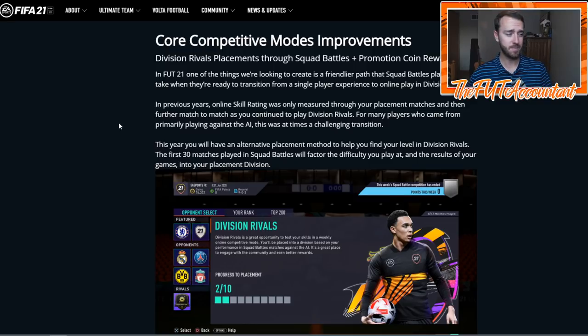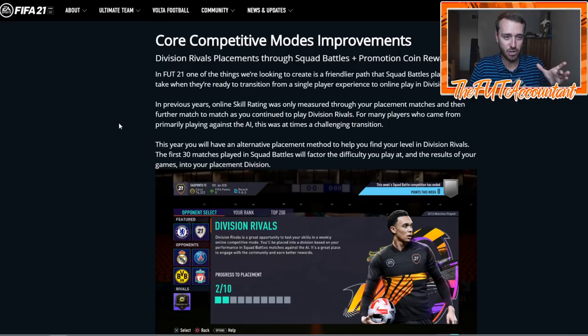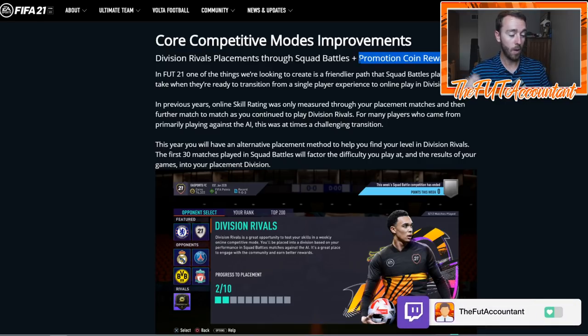What I want to talk about today is specifically Division Rivals and Squad Battles — the changes to those rewards, and especially the tiered amount of coins that you get for each division. Even when you play your placement matches, this is big for the first couple weeks — the first week of FIFA Ultimate Team, EA Access. This is going to have market implications for this timeframe. We'll also talk about the new team events and the new top 100 or top 200 rewards, because that's going to affect the market as well. Promotion coin rewards — that's the biggest thing that's going to affect this market in FIFA 21 right off the bat.